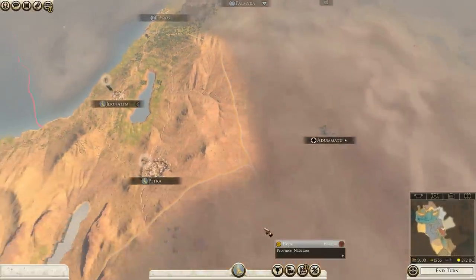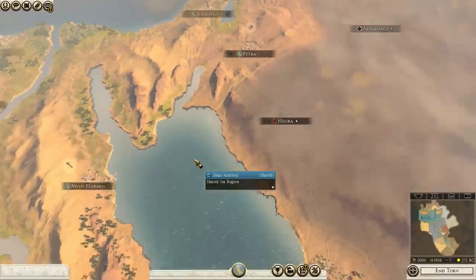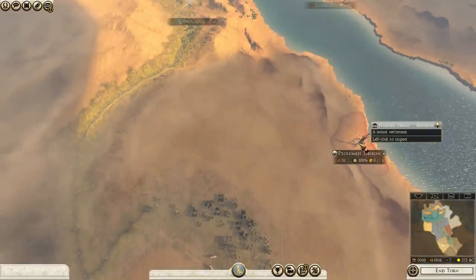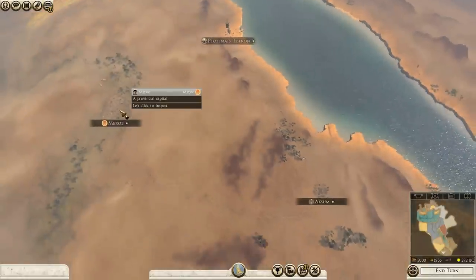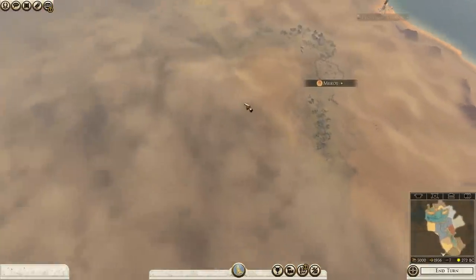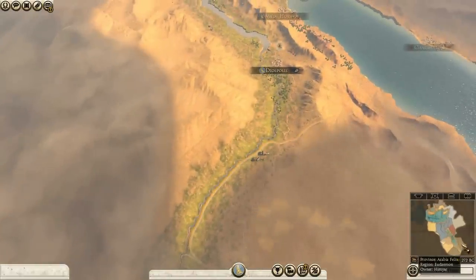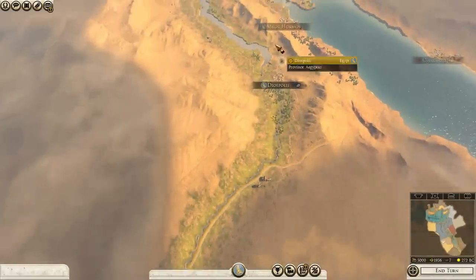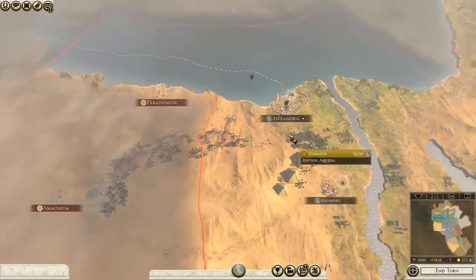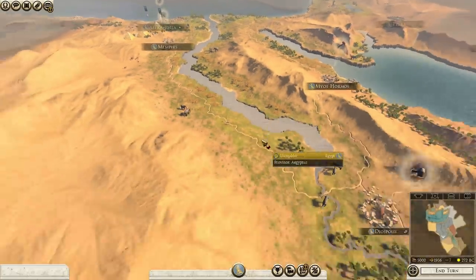It wants us to ally with you, but you're only a single province, though. I think pushing south would be a relatively safe endeavor, because I don't think anything can cross the desert here, so that'd be something easy enough to keep. Planning out my strats here. Obviously, we're going to move west first because we're under attack from the west. Where are our armies? We've got an army there, and an army there that's not going to be moved.